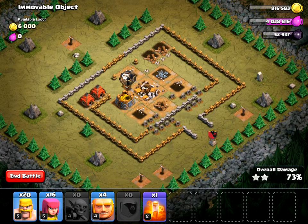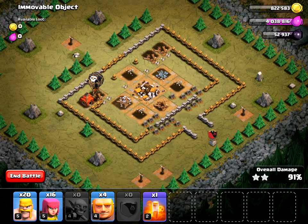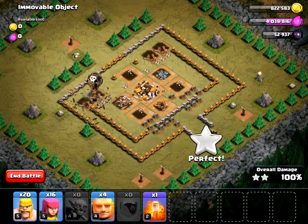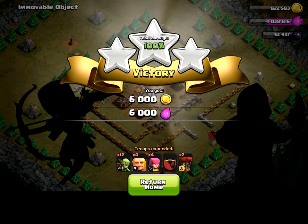One advantage to the goblin missions is that you have as much time as you want — there's no three-minute time limit like regular missions. There goes the last building, and it's an easy three-star. Thank you for watching, and please don't forget to comment, like, and subscribe.